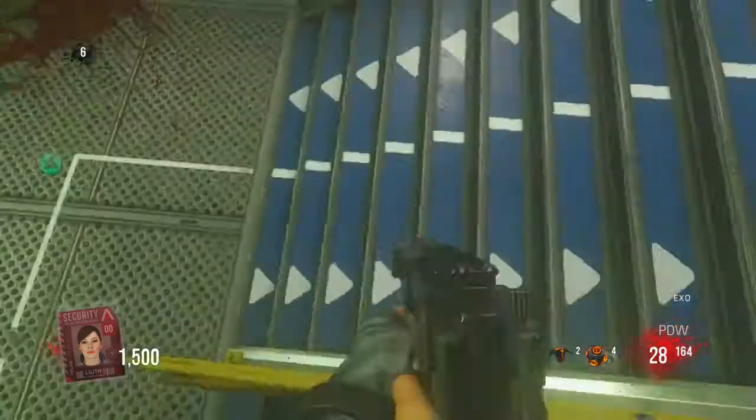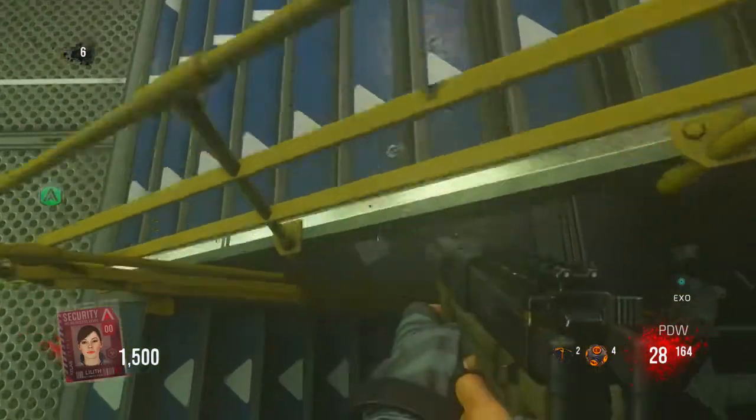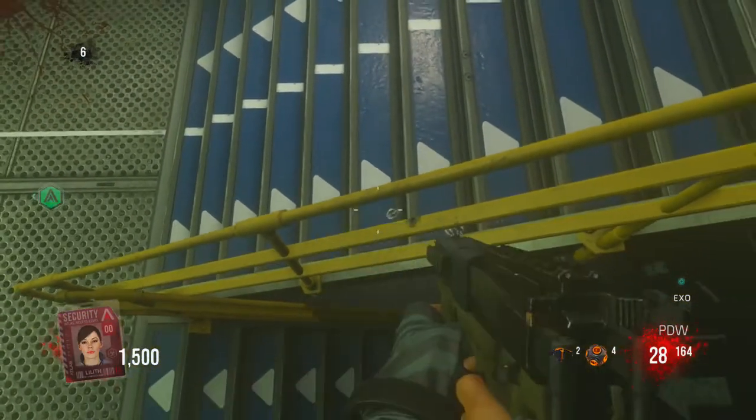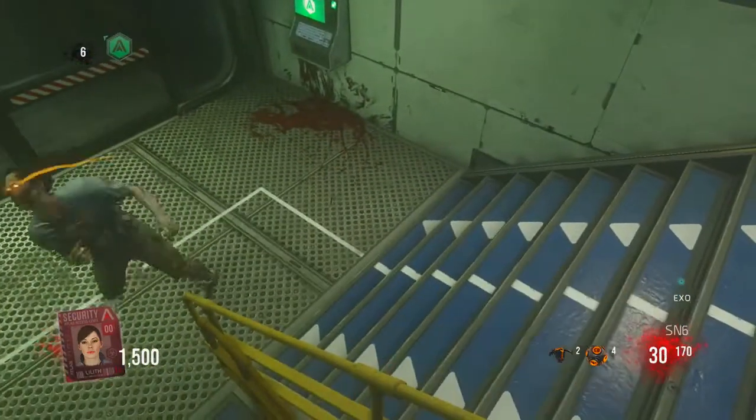All you guys have to do is come into the exo room, get up onto this railing, and on this sixth step — as you guys see — line yourself up to the sixth step, in the middle of it, and move as far back as you can. If you're in the correct spot, you guys will be totally invincible from all the zombies and you can go to unlimited rounds.